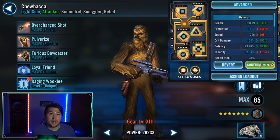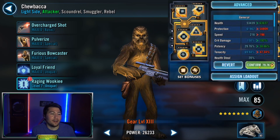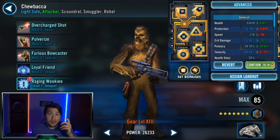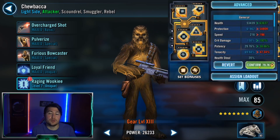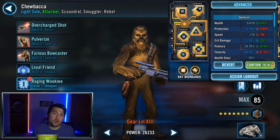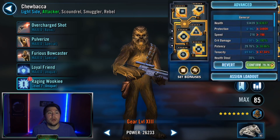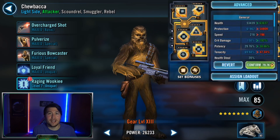For tier three, Chewbacca — I modded him with the same set I use for Supreme Leader Kylo Ren: high offense percentages, offense cross, offense arrow, crit damage triangle — basically all offense. The reasoning was C3PO can add a stack of Translation or call him to assist, Commander Han Solo with Guard would assist whenever he attacked, and Chewbacca gets his own turn too. All those combined made me think we just want him to pack a punch and be our main damage dealer.